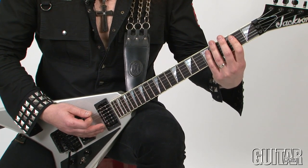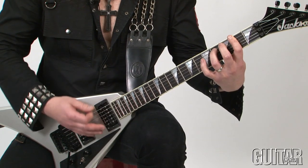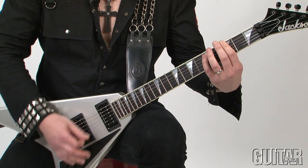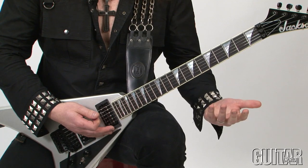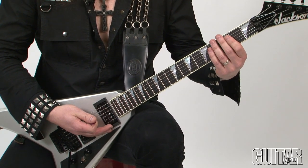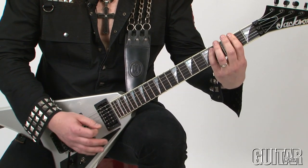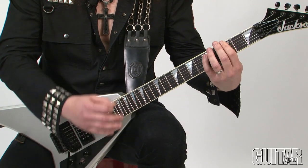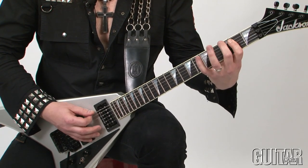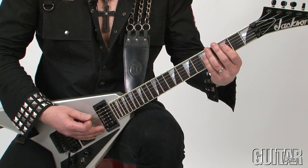Moving on. Same exact notes except the chord changes from E to F sharp. Same exact thing again, except the chord is a G. So it's almost the melody happening with the power chords, which is a little bit reverse if you think about how different guitar riffs are commonly built. And now the riff ends with two similar motifs moving up the scale. To finish up this riff I go back to the first part.